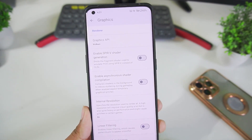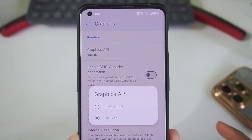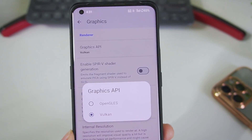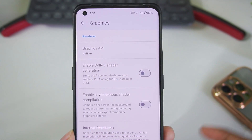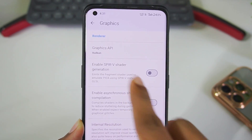In graphics settings, the main option is the Graphics API. If you have Android version 10 or above, set it to Vulkan. If you have Android version 8 or above, use OpenGL ES. If you're facing crashing or graphical issues, use OpenGL ES — but otherwise, Vulkan should provide the best performance and graphics quality, even on Mali GPU Android devices.